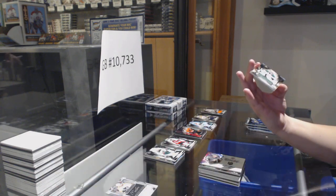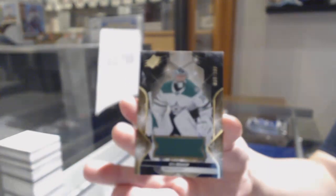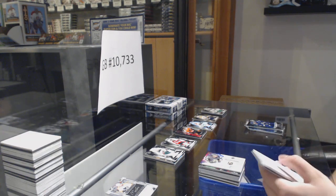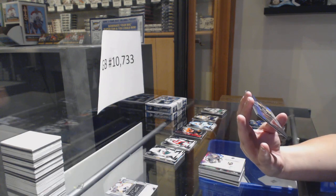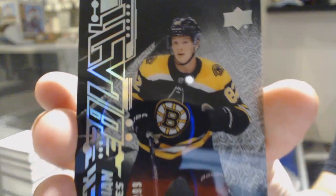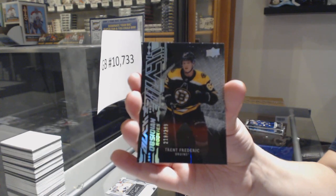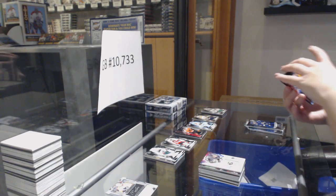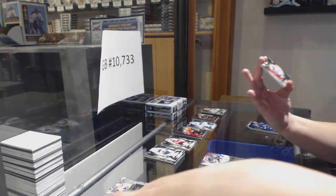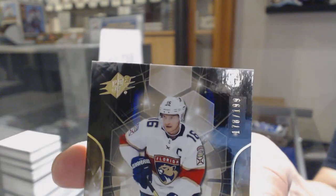We've got number 69 of 199 base jersey of Ben Bishop for the number 9 spot. We've got an Obsidian Rookie number 218 of 399 — Trent Frederick for the number 8 spot. And we've got number 178 of 199 base jersey for the number 8 spot — Alexander Barkov.